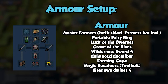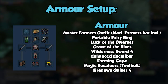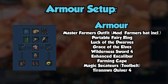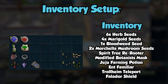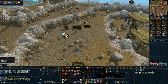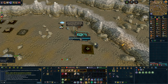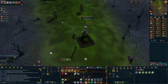My preset includes the Master Farmer's Outfit, the Modified Farming Mask which is included in the Master Farmer's Outfit once it's unlocked, Magic Secateurs on the Toolbelt, Farming Cape, Wilderness Sword 4, Enhanced Excalibur for the Bladed Dive, Modified Botanist Mask, Explorer's Ring 4, Grace of the Elves and Luck of the Dwarves which are not required, Portable Fairy Ring, Spirit Tree Rerouter, Attuned Crystal Teleport Seed, and Terranwyn Quiver 4. My inventory consists of 6 herb seeds of choice, 1 Bloodweed Herb Seed, 2 Morchella Mushroom Spores, 4 Marigold Seeds, an Ent Familiar Pouch, 1 dose of Juju Farming Potion, and a Trollheim Teleport. I always start off my runs at the Trollheim patch since it takes the longest to get there and I don't have the Lunar Teleport unlocked. This is to get the full use of my Juju Farming Potion dose. Once there, I withdraw 8 Ultra Compost, activate my aura, and summon my Ent Familiar. The Ent doesn't actually help with the herbs but it helps with the fruit trees and bushes if you run those. The duration of the Ent will last longer than the farm run so I use it to free up inventory space. After I gather, I note my herbs by using them on the Tool Leprechaun, teleport to the next location, then rinse and repeat with the following patches.